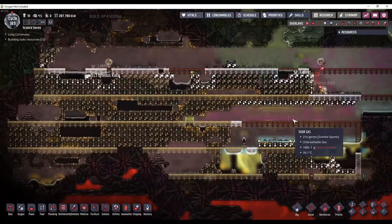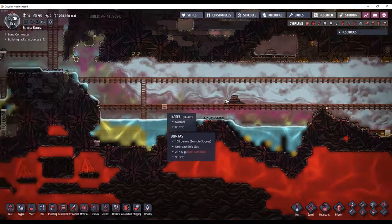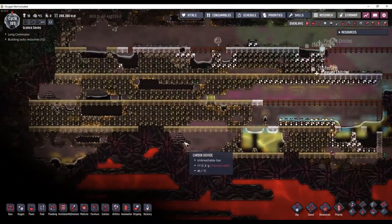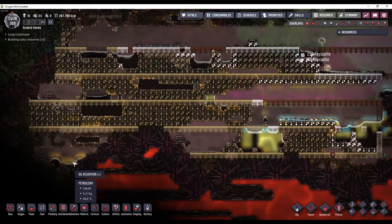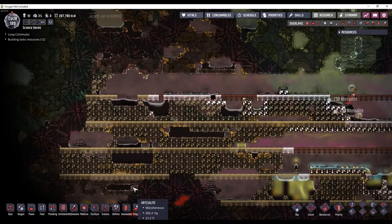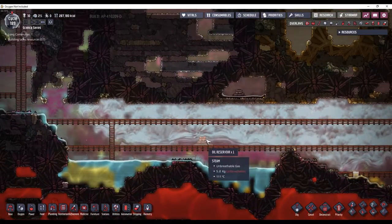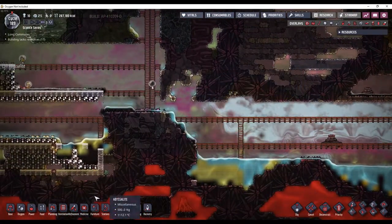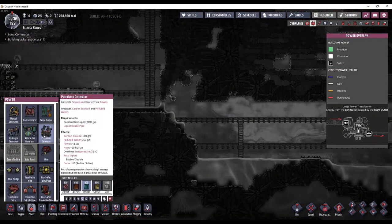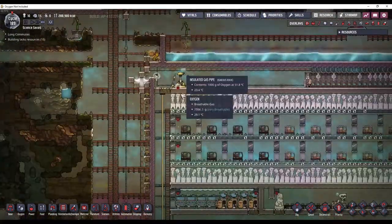This has almost been dug out down here. I've got enough reservoirs for now. I can convert my power grid to petroleum generators and get off of the coal generators that I have set up up here.